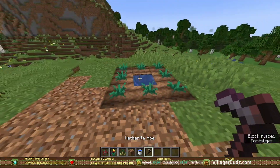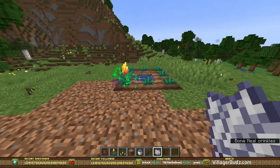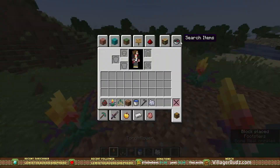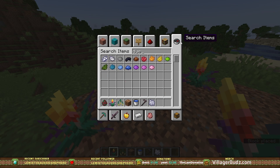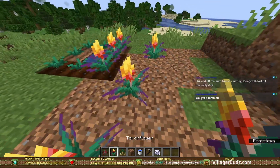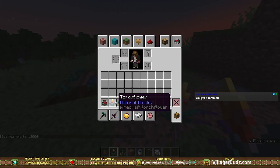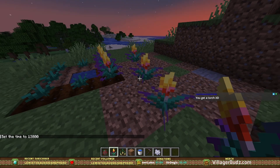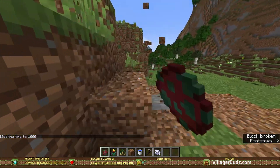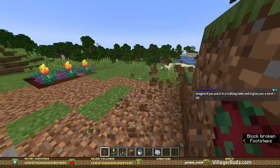Oh, it looks so pretty. And that's just this flower. So what is the dye that can be made with it? Oh, it gives me orange. You got a torch — honestly they kind of do look like a torch. I wonder if they glow. Are they really called torchflower? They should glow. I can't talk. The moment of truth, guys — was the 2022 mob vote worth it?